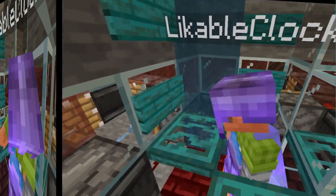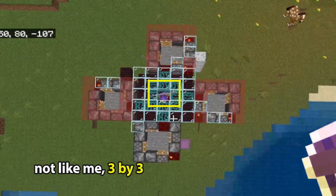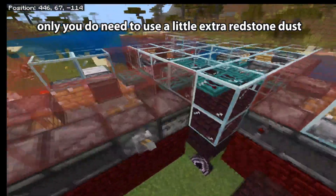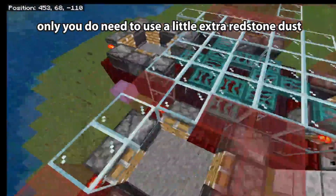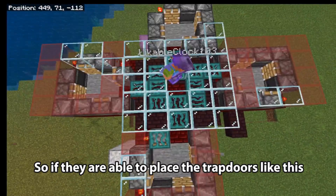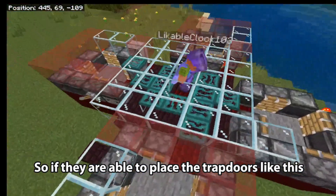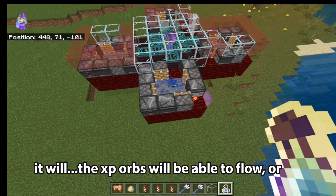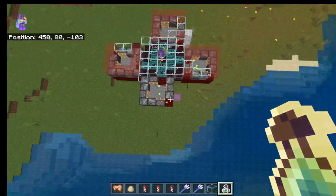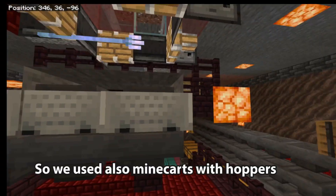By the way, you can make it five by five instead of three by three. A five by five is similar to the three by three, except you do need a little extra redstone dust to connect the four trident killers so they all run off just one switch. If you are able to place the trapdoors like this, the XP orbs will be able to flow through the gap below and you are one hundred percent protected from being attacked.